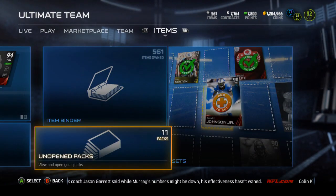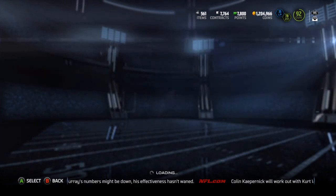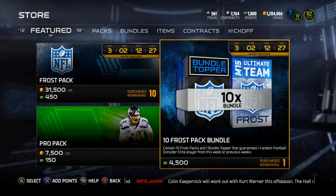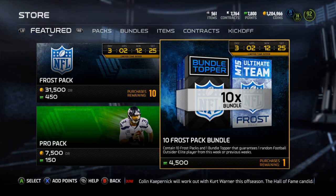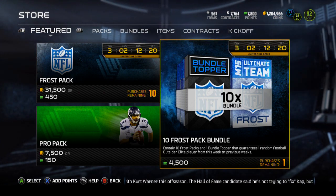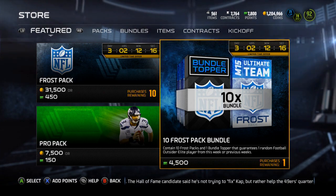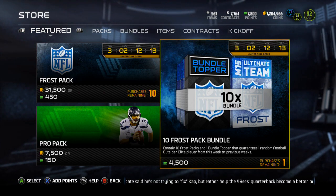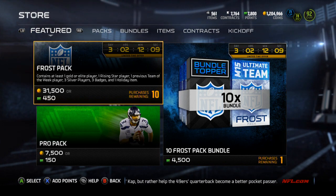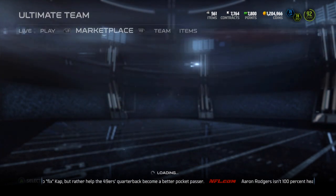The frost packs were good to me. I was only able to open up one bundle - as you guys know, I was at a friend's house for an all-nighter - so I only got one of these bundles last time it was out. It contains 10 frost packs and a bundle topper that guarantees one random Football Outsiders elite player. Each pack contains at least one gold or elite player, one rising star player, one previous Team of the Week player, three silvers, three badges, and one holiday item.